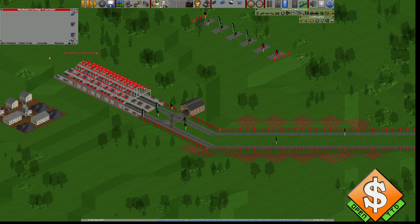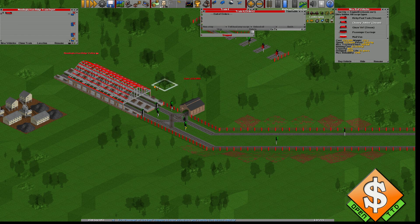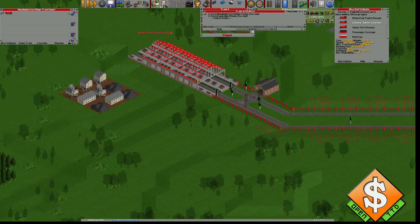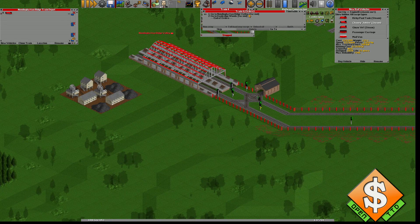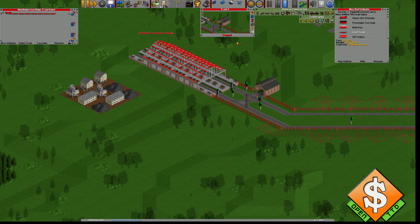What we do now is new vehicle — a cheap train here. We set it to this station and to this station. We really need to remember this one was the one we want to full load. We're lacking a little bit of coal, so we add one, two, three, four, five, six, seven wagons. And we'll do like this and put that out.